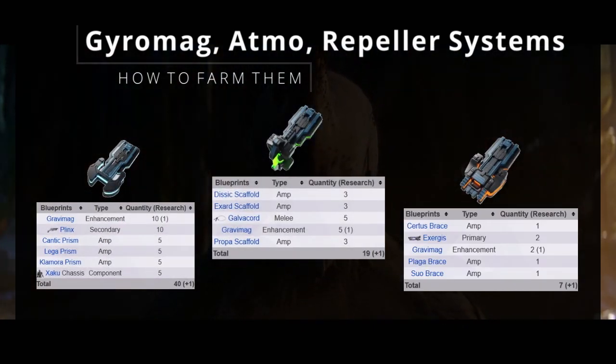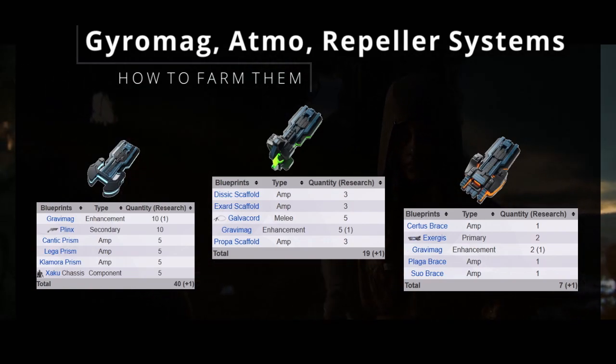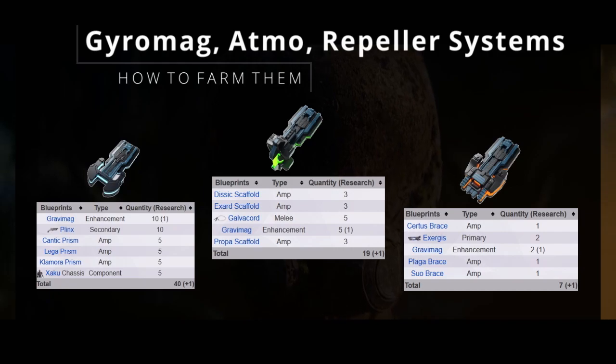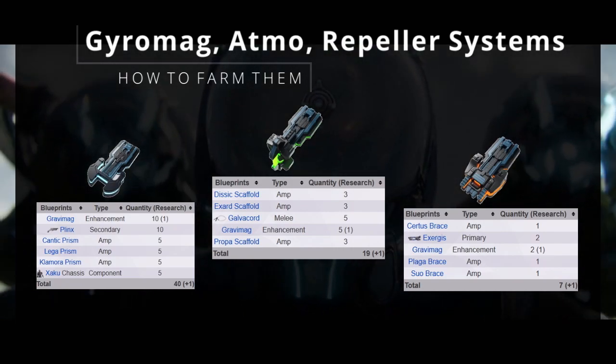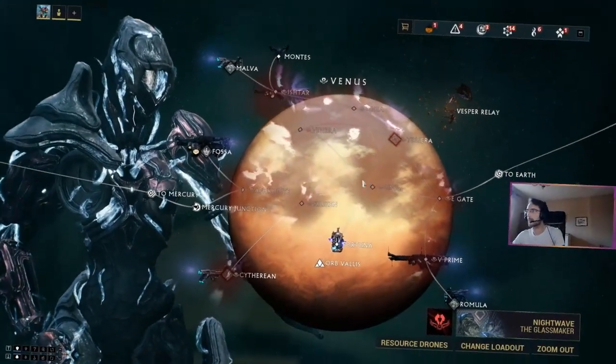We need to use them to improve rank with Vox Solaris Syndicate, for a couple of Weapons and Amps, the Gyromag, and even for the Warframe Xaku. Today, in November 2020, you need a total of 55 Gyromag systems, 29 Atmos systems, and 17 Repealer systems.